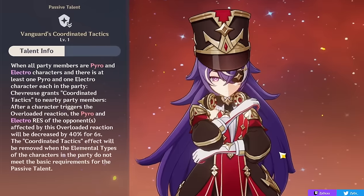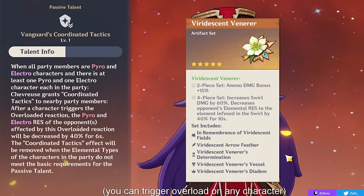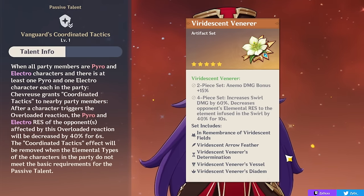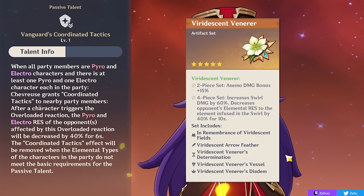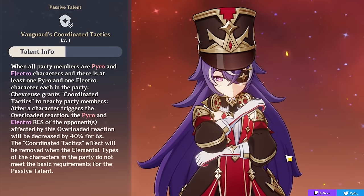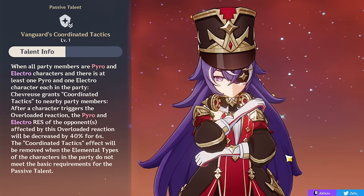Overloading is actually the core part of Chevreuse's kit — she's a character whose buffs are centered around the Overload reaction between Electro and Pyro units. Her first passive talent gives you a huge damage buff: as soon as you proc an Overload reaction, enemies affected will have both their Pyro and Electro resistance decreased by 40% for 6 seconds. This passive does come with a restriction — it only procs if all of your party members are Pyro and Electro, with at least one of each.